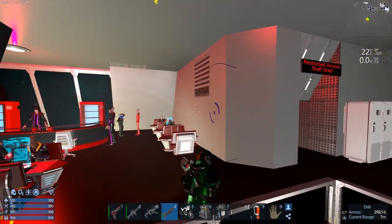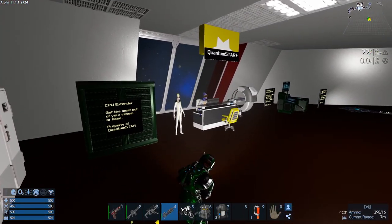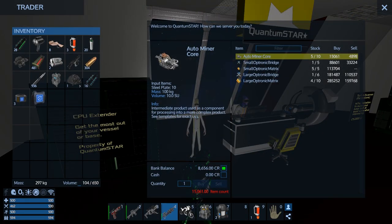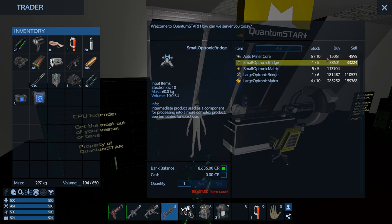Oh, what the hell? Hang on — this is new! Quantum Star! Here we go — this is brand new. So his price is meh, but he's got pretty good price on the atomic bridge. We know where to come get that now. Excellent. I feel pretty good about that.